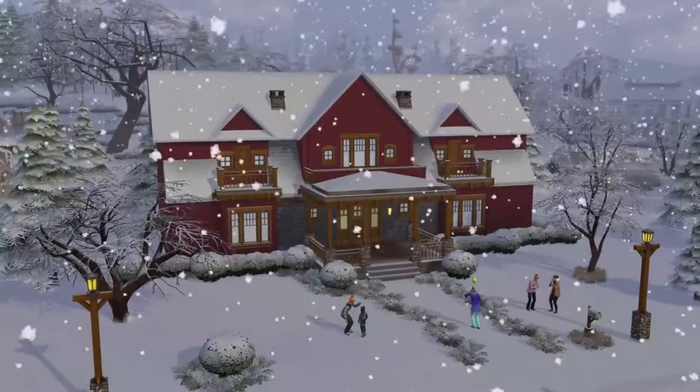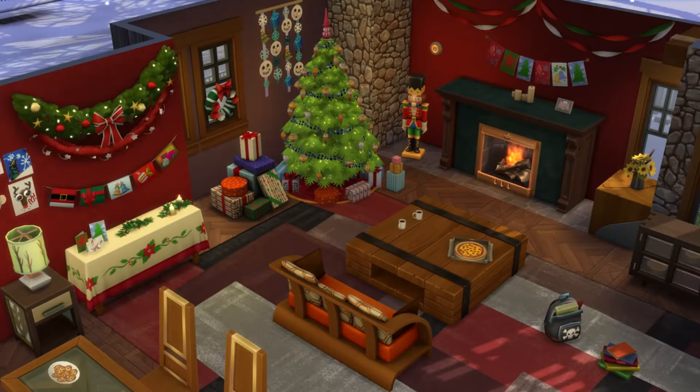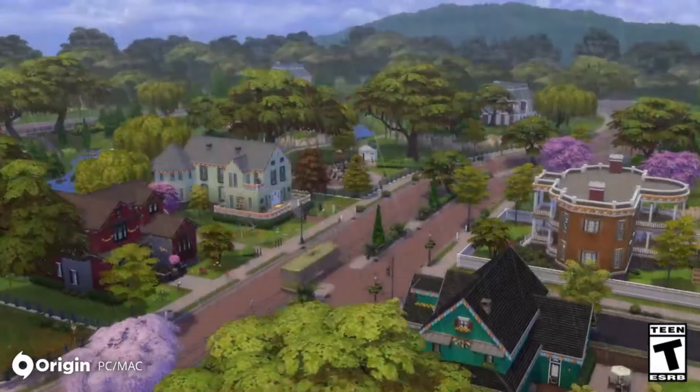So pretty much the Sims 4 Seasons brings fall, winter, spring, and summer to the game, which means a lot more weather — thunderstorms, snowstorms, rain, everything. If this is what you like, this is going to be a great addition to your game, because otherwise it's pretty flat — just the sun shining and birds chirping every single day. Just adding seasons already mixes things up a lot, and we haven't even gotten into the gameplay yet. That alone is a huge bonus.